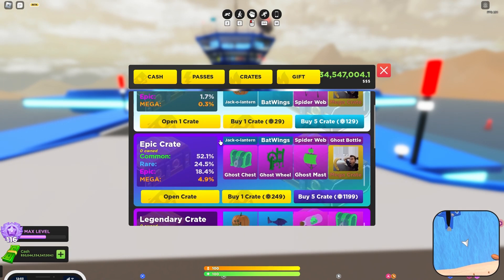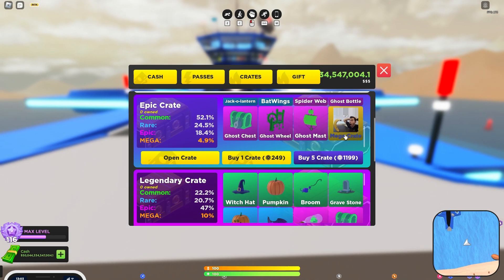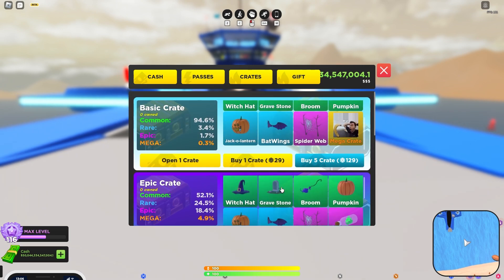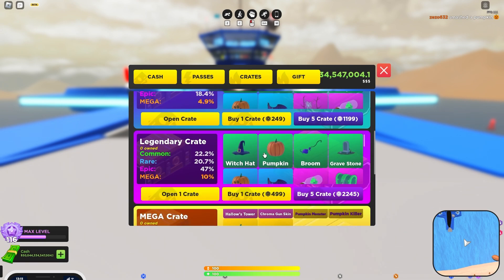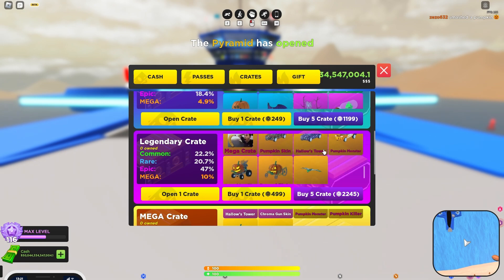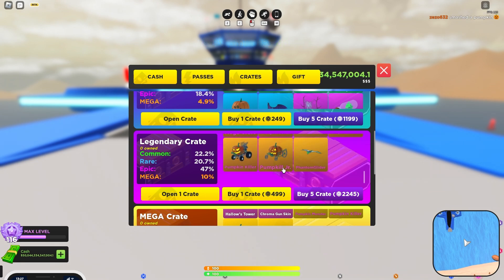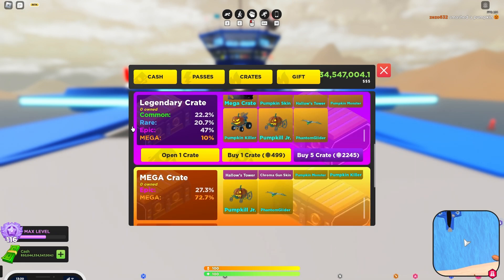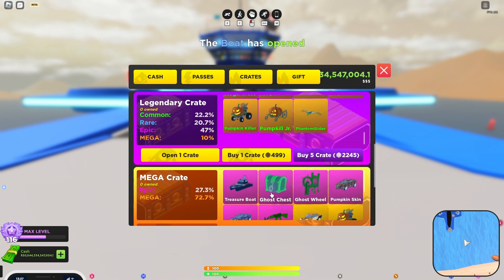Let's look at the epic real quick - the jack-o-lantern chest, it's a chest. A ghost chest goes on the car, ghost wheel, ghost mast. The mega crate comes with everything from above, along with the spider web. So these are what's in the crates: a chroma gun skin, a pumpkin skin, a Hollow's Tower skin, a pumpkin monster vehicle, a pumpkin killer, Pumpkin Kill Jr., and a phantom glider. I don't have access to any of these.